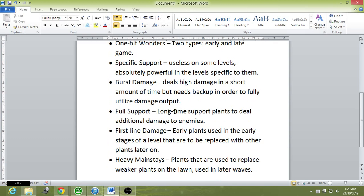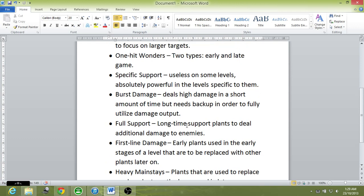We'll move on to Full Support — plants that deal additional damage to enemies over time. The two plants here are Torchwood and Power Lily, which are store-bought plants only. The Torchwood helps Pea-shooter type plants out, and the Power Lily helps to build up your firepower — emergency firepower whenever you need it. They will generally help in any situation.